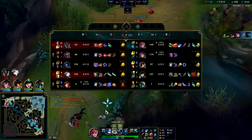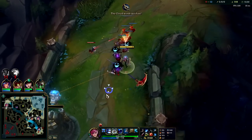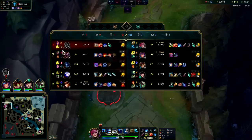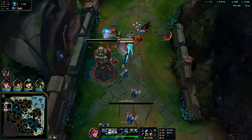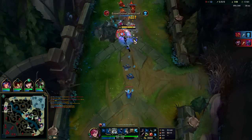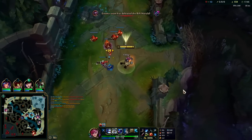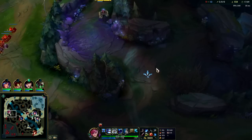This is not an easy matchup for Kayn. Kayn's easiest matchups are really weak or passive top laners — something like Malphite where he could take Dshield, Second Wind, perma-survive the poke, and farm up. Having to go against an all-in style top laner like Vi is not what he wants. Let's see if I can take something — looks like they got Herald.